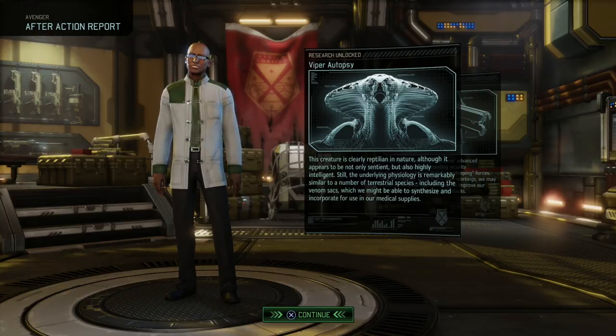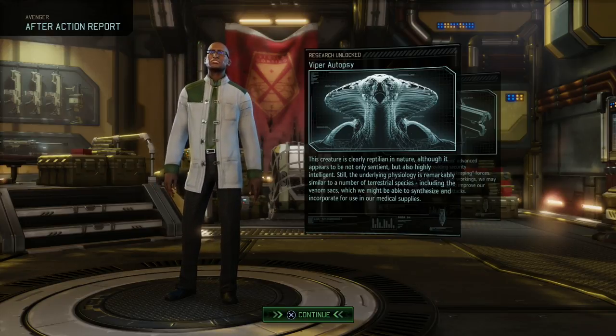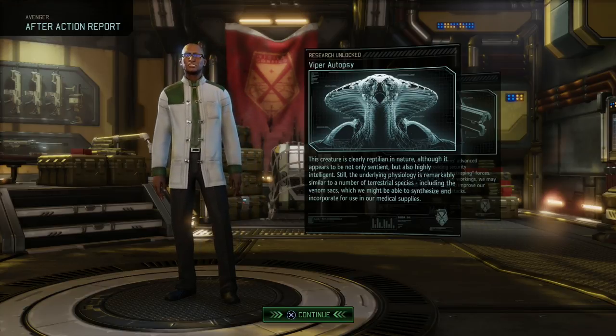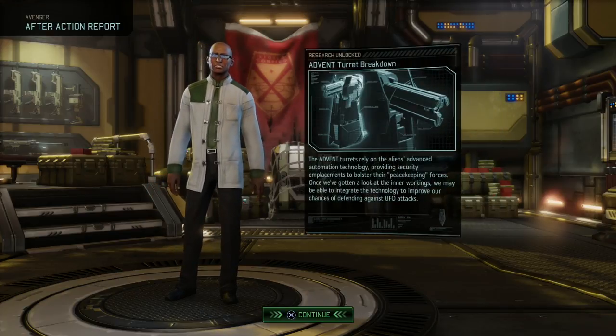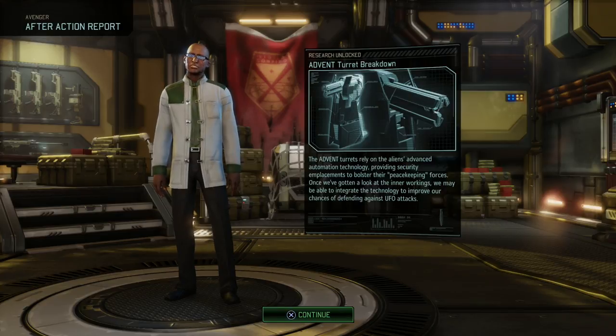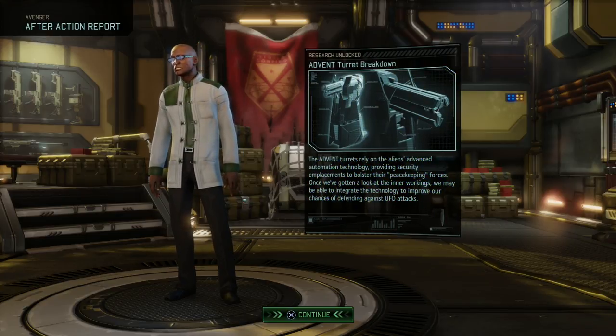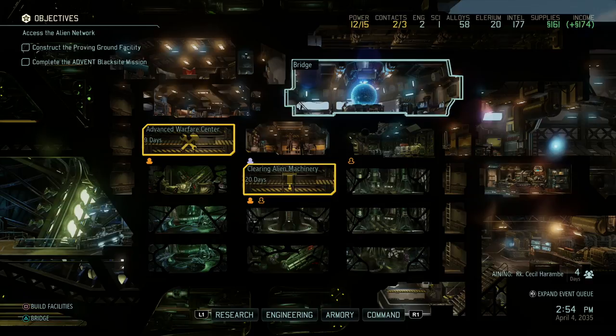Viper autopsy: this creature is clearly reptilian in nature, although it appears to be not only sentient but also highly intelligent. Still, the underlying physiology is remarkably similar to a number of terrestrial species, including the venom sacs, which we might be able to synthesize and incorporate for use in our medical supplies — hinting at great use for improving our med kits. And then the turret breakdown: the advent turrets rely on the aliens' advanced automation technology, providing security emplacements to bolster their peacekeeping forces. Once we've gotten a look at the inner workings, we may be able to integrate the technology to improve our chances of defending against UFO attacks.